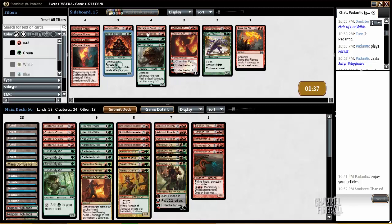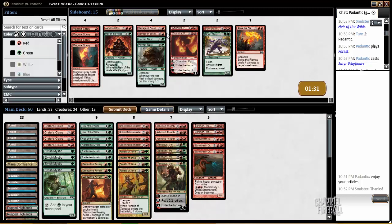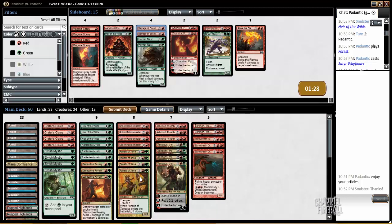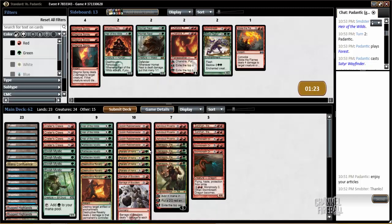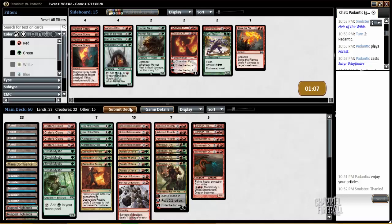Actually, I think we want Barrage of Boulders — I think we definitely want that. I think it's our Hornet Queen answer as well as some other things, which means we can't take out too many of our four-power guys. So maybe we'll cut another Arrow of the Wilds, because he's definitely going to have Drown also, which makes Arrow worse. So we'll cut a Rattleclaw Mystic also. Alright, let's try this.